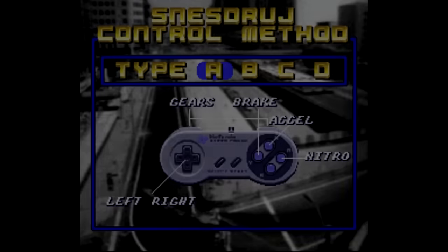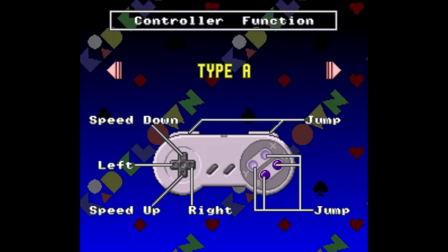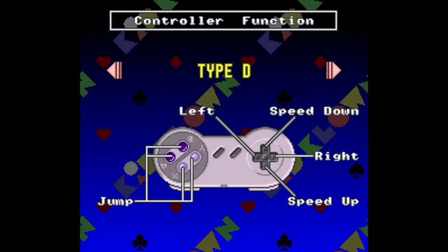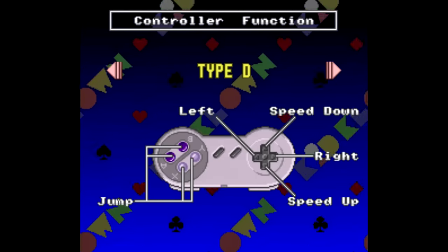There's a surprising number of games that have this option. Top Gear has it here at the menu before you race, and even games like Kid Clown and Crazy Chase have it. So if you ever wished you could switch thumbs and use your right thumb for the D-pad, you might find these options useful.